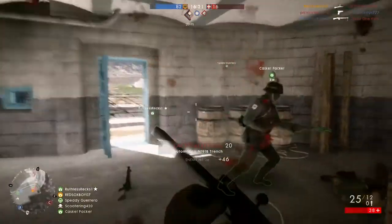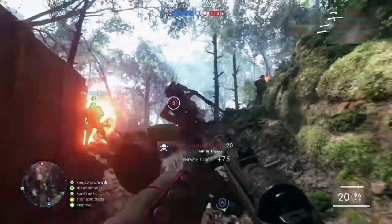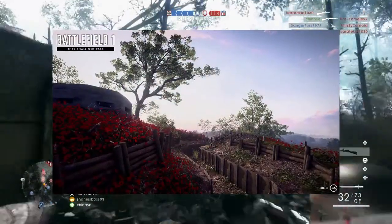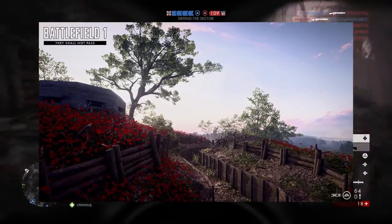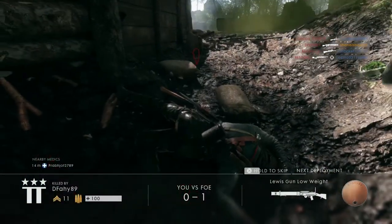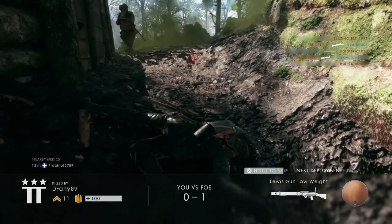The last map is Rupture. In dire need to capture key bridges across the Aisne River, the French find themselves back in battlefields where poppies grow over rusty wrecks from previous tank battles. It might seem calm, but this maze of steel beasts is an excellent place for an ambush. As the sun sets over Fontenoy, the battle wakes up — it's set at dusk, and it might even turn into a night map by the end, which would be pretty cool since there aren't any night maps in Battlefield One yet.